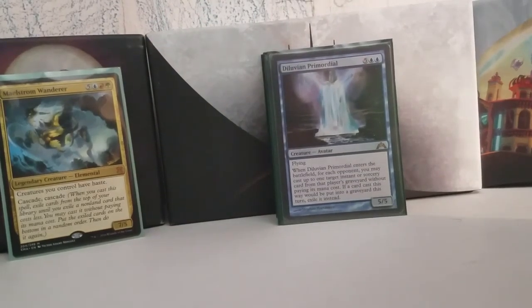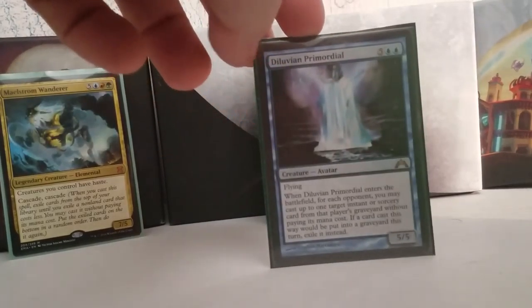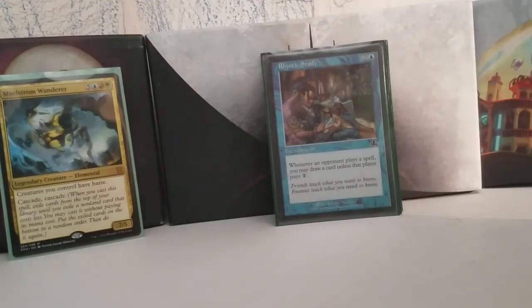Diluvian Primordial is a 5/5 flyer — the blue Primordial. When it enters the battlefield, you get an instant or sorcery out of each opponent's graveyard and you get to cast those instants and sorceries if you want to. When those cards would be put into a graveyard, you exile them instead. Super fun, pretty straightforward standard blue stuff for Commander. And Rhystic Study — it's Rhystic Study. Pretty much every blue deck is playing it; it gives you card advantage for basically free.